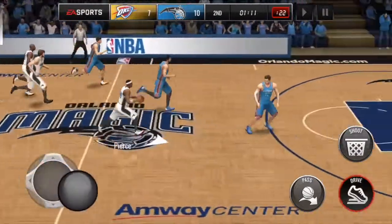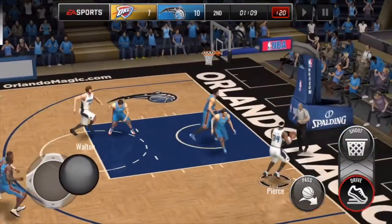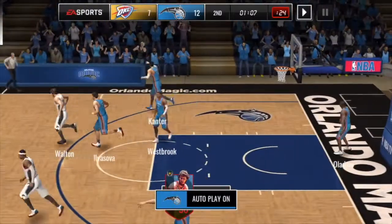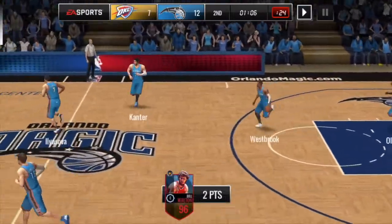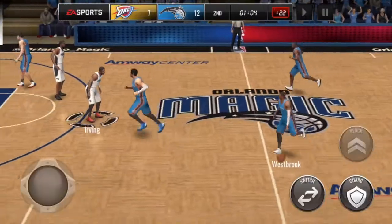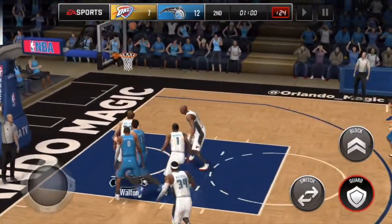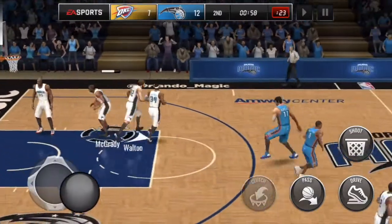Bill Walton with the block, Pierce with the alley-oop passed to Walton — reward him for that work. Autoplay to set up my defense again — Westbrook brings the ball down the middle. Turn it off, bring Irving down — that's alright, he passed, but I was in a good position and he wasn't going to be able to drive by me.